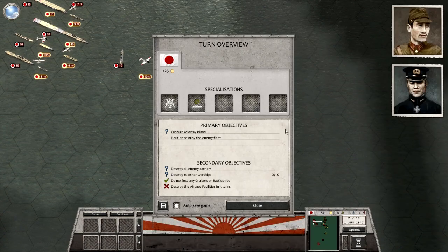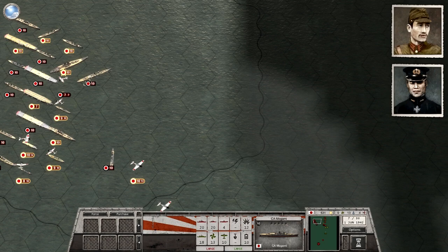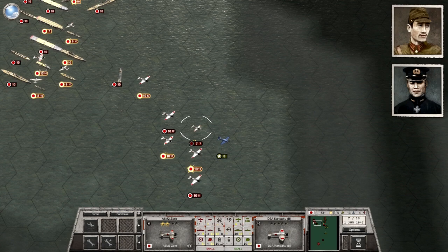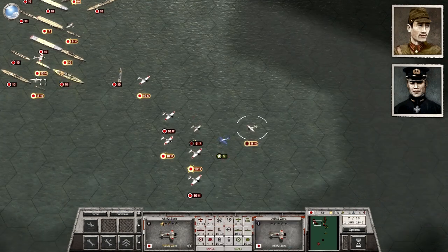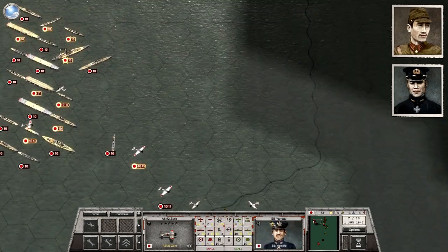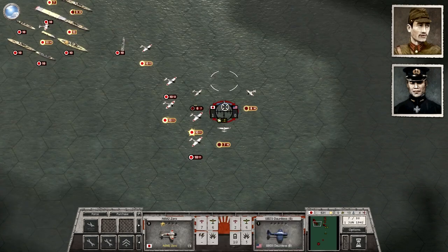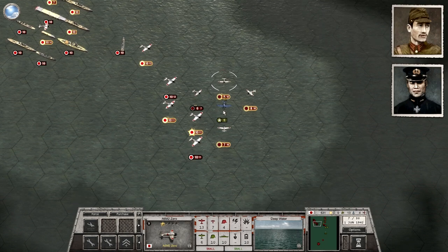We destroyed the bulk of the enemy carrier force. It looks like there's at least one more dive bomber. They got a little bit of damage in on one of our carriers, but nothing too substantial. This type of game is interesting — the cat-and-mouse nature can be really fun for naval operations, because on a big map it can be difficult to detect where the enemy is located.